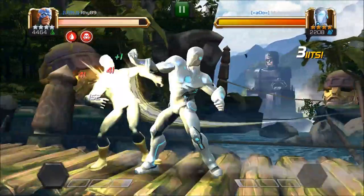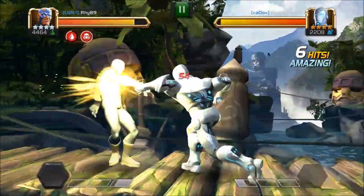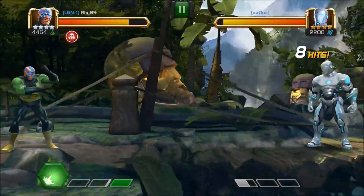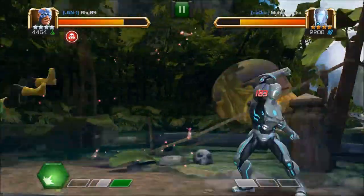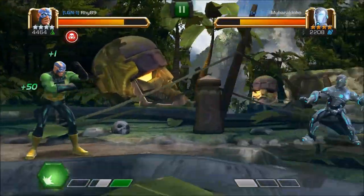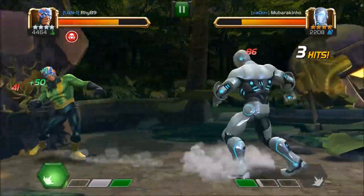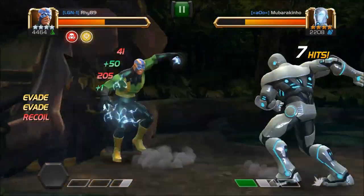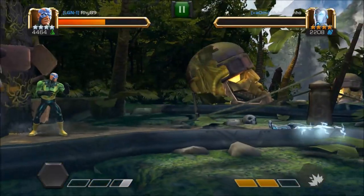Now we'll let Superior Iron Man hit us and let us charge up to our 2nd special attack. You don't want to kill off Superior Iron Man because he has quite a high attack, and due to his signature ability, he crits a lot — as the power bar increases, his chance to crit increases as well. And basically that's the 2nd special attack.